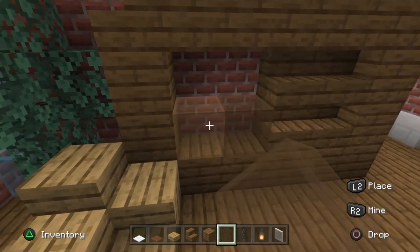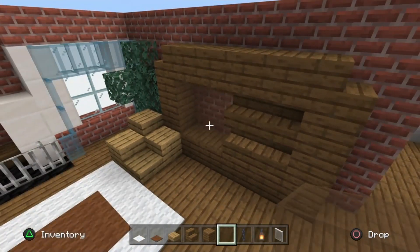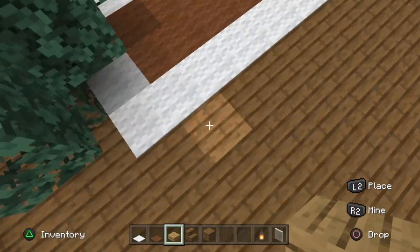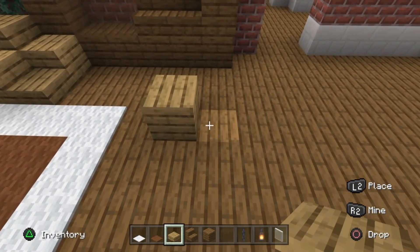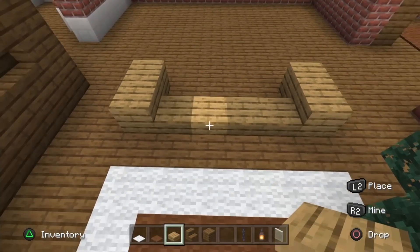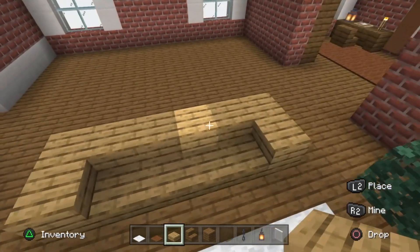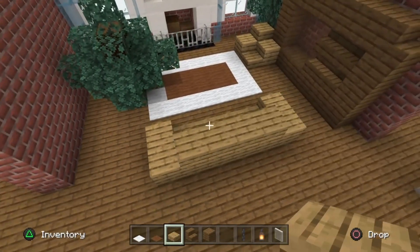Fill in those four blocks with brown stained glass to add a little display case. Go back to the rug, a block away from the longer side, and place one block on each side. Place slabs along four blocks, build a block in the middle, then a row of four, and put a slab on top of the back four for a big old sofa.